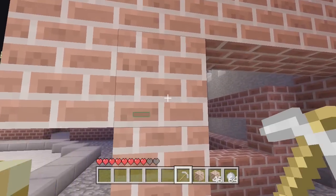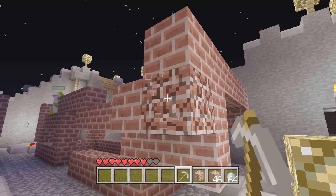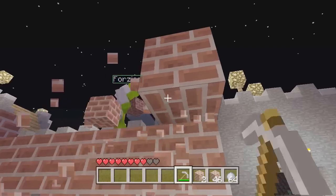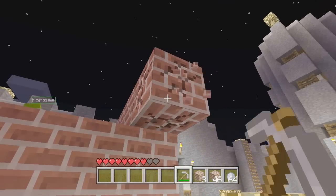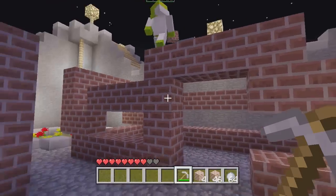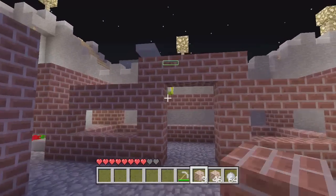We also need to find slime again, but it should be easier now because it tells you the seed number when you load up your world. Ours is a stupidly long one. What do you even — this is the most uneven house I've ever seen in my life.